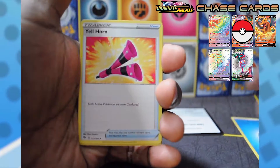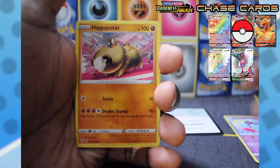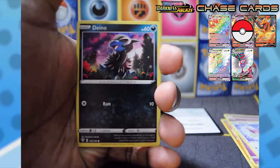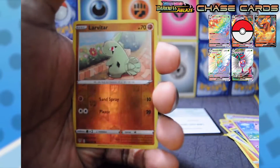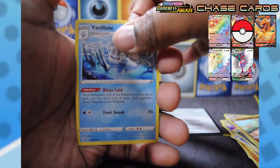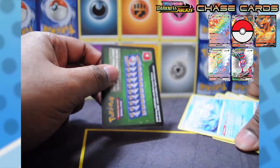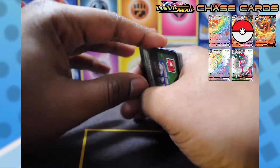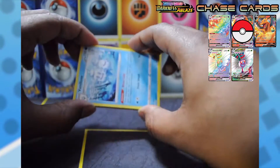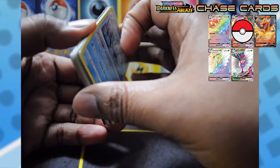Let's continue. We have a Water energy, Yanmega, Diggersby, Polteageist, Hippopotas, Golett, Skiddo, Dino, Jigglypuff, reverse holo Larvitar — gotta love to see it — and a Vanilluxe. That's pretty much it for the Darkness of Blaze packs. I do have nine Sword and Shield packs — I don't know if I'm going to open all of them in this one video since this is the first time I'm doing this, but maybe I might do that.